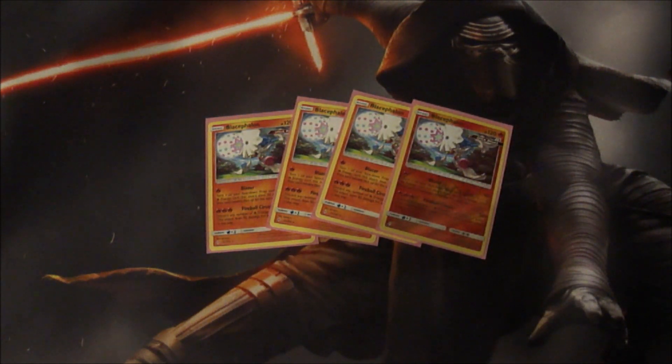Then Fireball Circus for three fire energy — you can discard as many fire energy as you want from your hand and it does 50 times the amount of damage you discard. So that's pretty good. If you're able to hit a Fiery Flint and you already have another one in your hand, that could be 250 damage, or just a single Fiery Flint where you pull four to your hand and then basically do 200 damage, which is really nice.